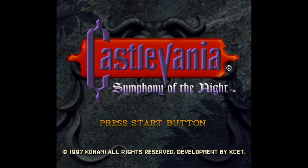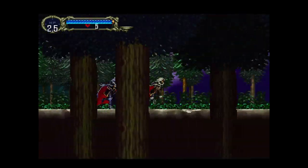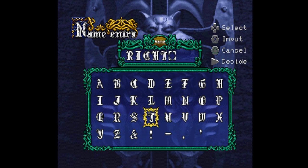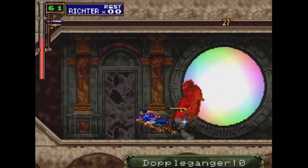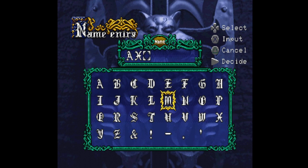In Castlevania Symphony of the Night, there exist many alternate ways to play through the game. Some of the most well-known secrets added by the developers are the luck mode code, which starts you with very low stats but a very high 99 luck stat. Other well-known ways include playing as alternate characters such as Richter or Maria, which completely change the flow and balance of the game. But what if I told you there's another secret name code that is by far the most unique and mysterious of all?